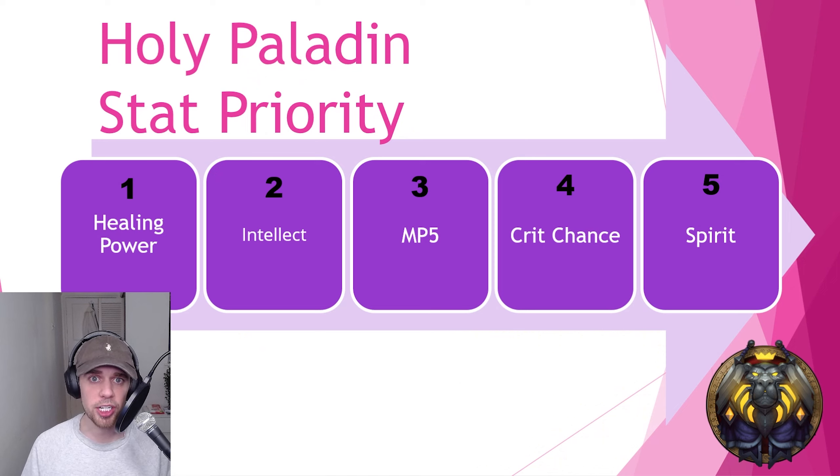Starting off with the stat priority we should be using: Healing Power is going to be the best stat and best bang for your buck. Intellect comes after that, then MP5 for some extra mana, Crit Chance, and then Spirit. Intellect is an interesting one — it adds 15 mana per point and slightly increases our Crit. MP5 obviously gives mana per 5 seconds, and Crit Chance is obviously Crit.